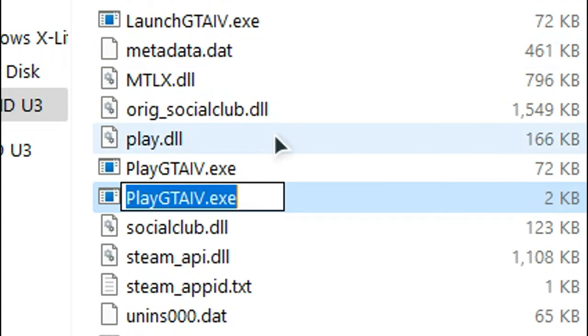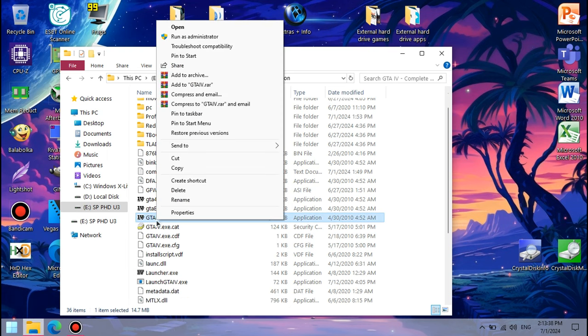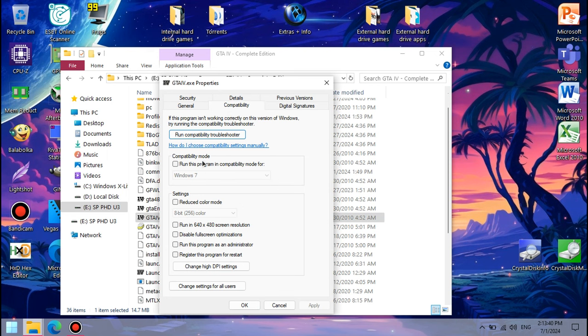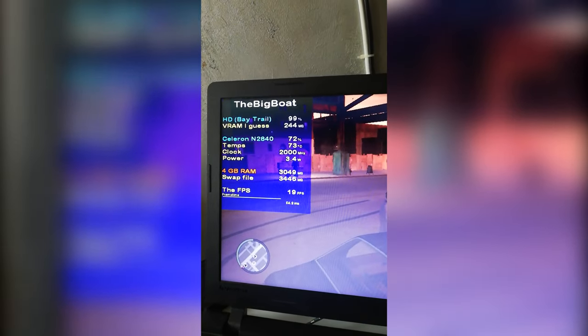Otherwise the game won't open or you risk reverting the downgrade entirely. Another thing I did was clicking the gtaf4.exe file, going to Properties, and from the Compatibility tab, setting the Compatibility mode to Windows XP Service Pack 3, which actually fixed the MSI Afterburner/RivaTuner overlay. Unbelievable!